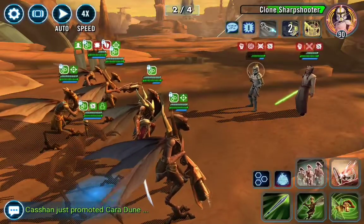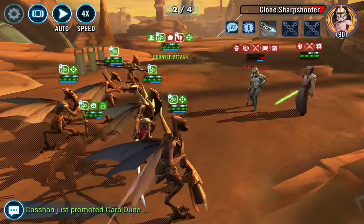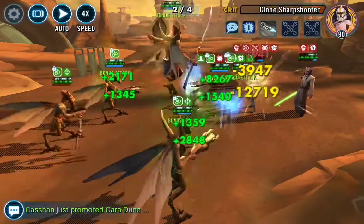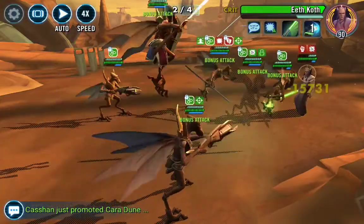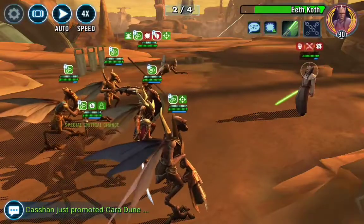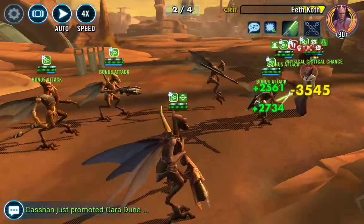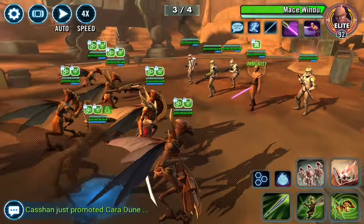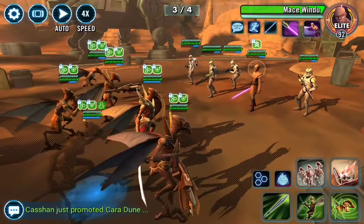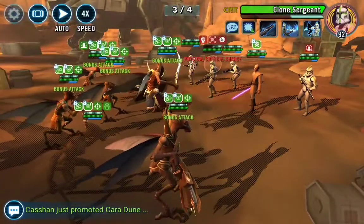I don't want to use the one-shot because I'm going to save it for round three. Let's get this clone sharpshooter — take those out as soon as you can because they do big hits; they can take you out. Especially if you don't have Relic Bugs or at least gear 12.